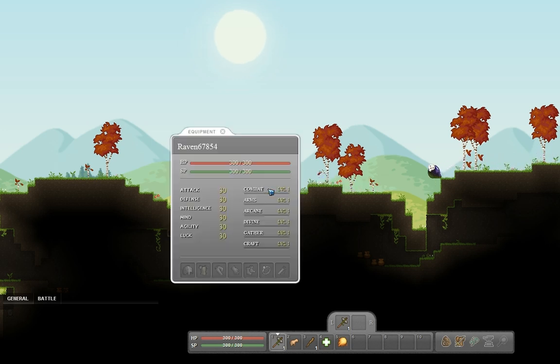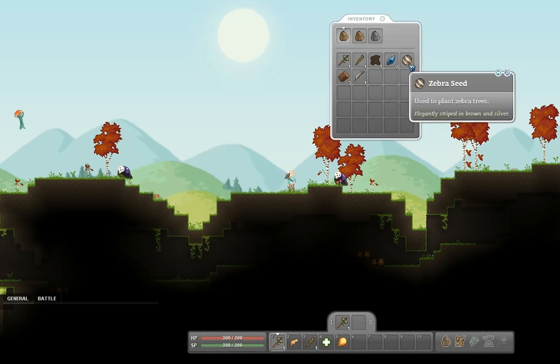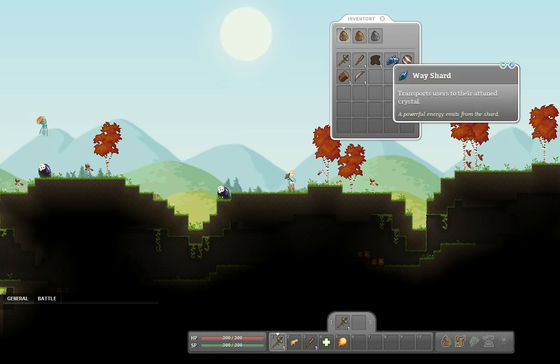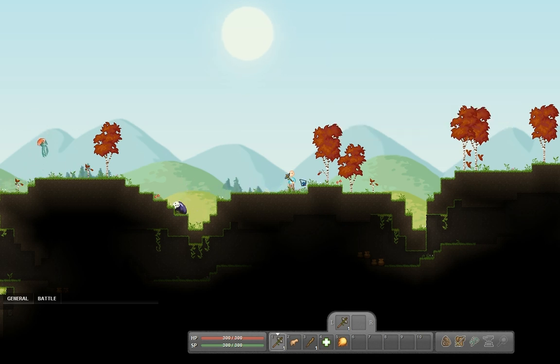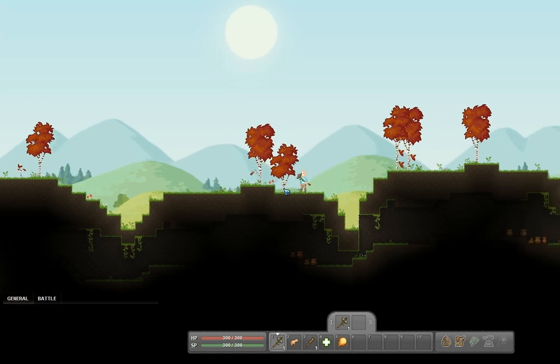I'm just going to keep whacking that. I got some equipment, some inventory - I got a feather, a zebra seed just to plant zebra trees. I got a way shard and some other stuff. So I'm still, for the most part, pretty new at this game - I mean just literally trying it for my very first time.